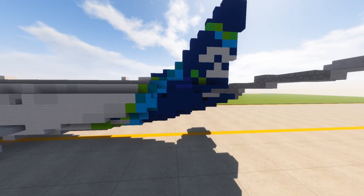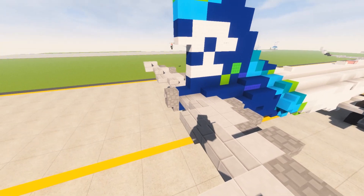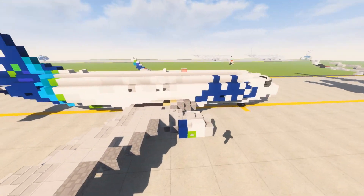Continuing on, it's pretty much the same detail as if it were an Alaska Airlines livery — nothing really else different or drastically changed. We have the horizontal stabilizer, as well as the auxiliary power unit for the 737 back here, and it's pretty much the same on the other side.